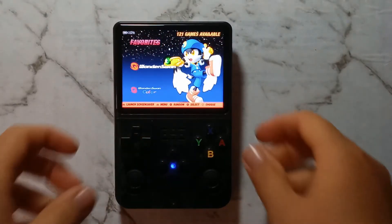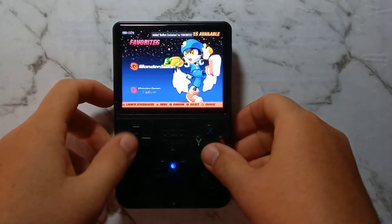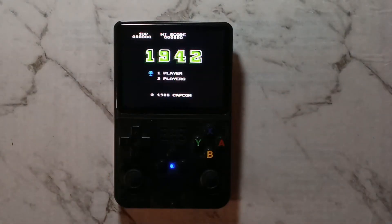To add a game to favourites, simply select any game, press Y and a little star will appear. If you go back to the favourites menu, it'll appear in there. Here's some shortcuts for emulators using the Retroarch Core, which will be most of them.